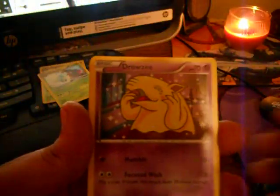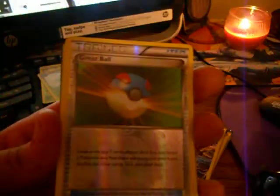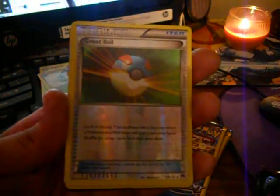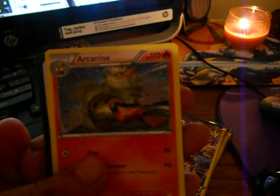Alright, we got a Drowzee, a Hollow Great Ball, and an Arcanine.